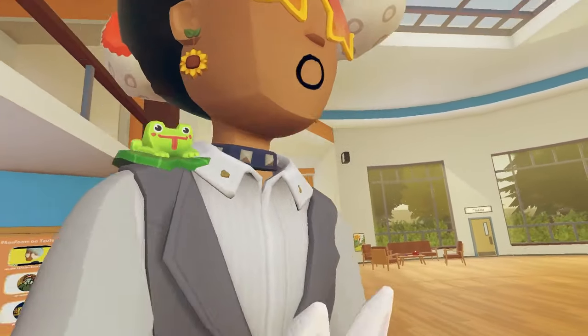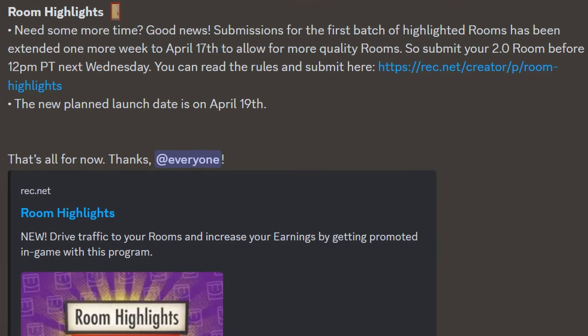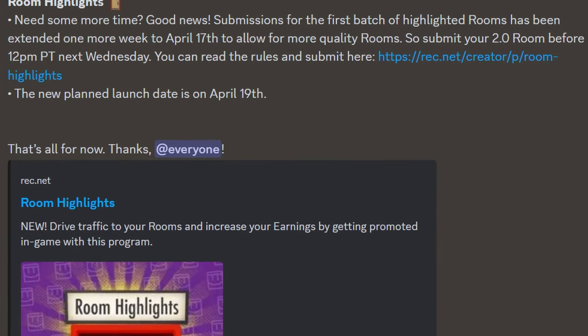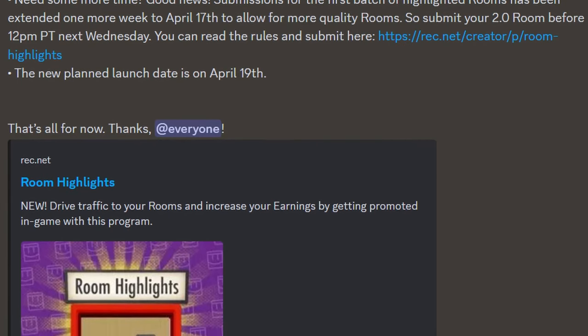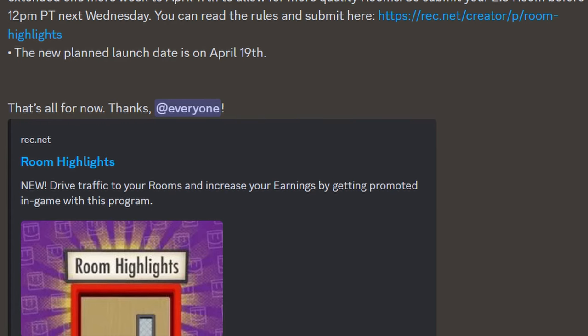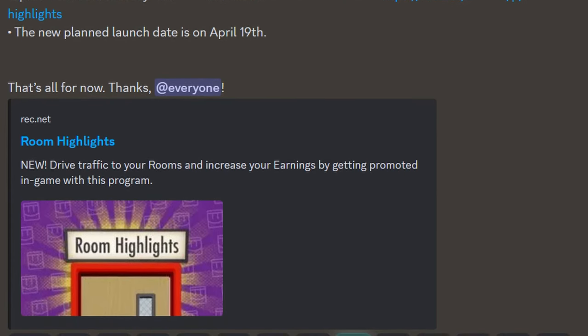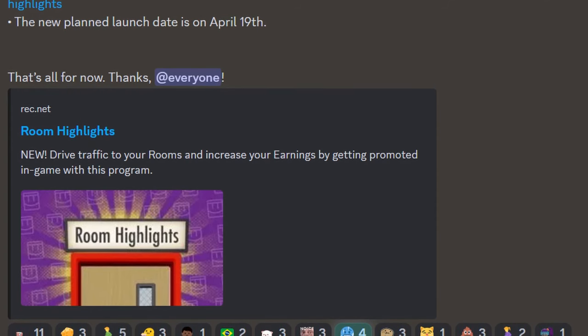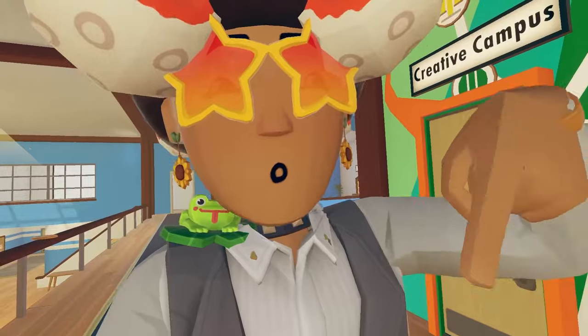There was also an announcement talking about room highlights and it needs some more time. Good news — submissions for the first batch of highlighted rooms has been extended one more week to April 17th to allow for more quality rooms. So submit your 2.0 room before 12 PST next Wednesday. You can read the rules and submit at that link, and there's a new planned launch date of April 19th. That's all for now and I'll have that link down in the description below if you guys are interested.